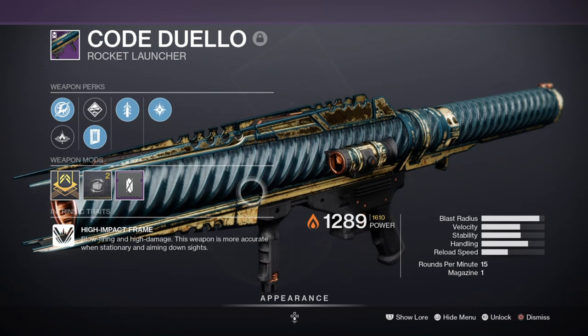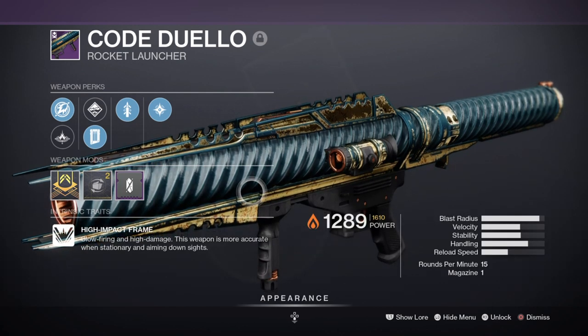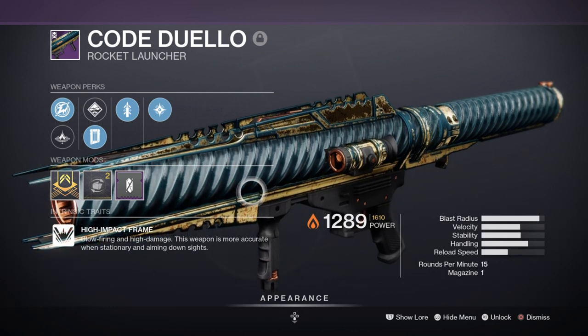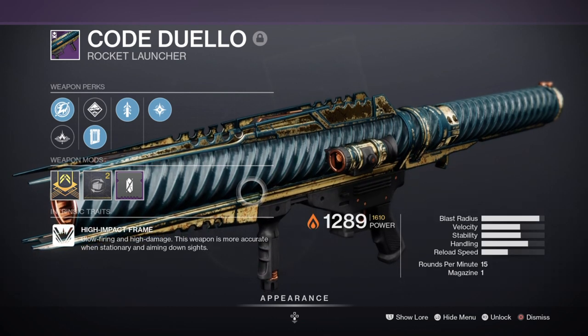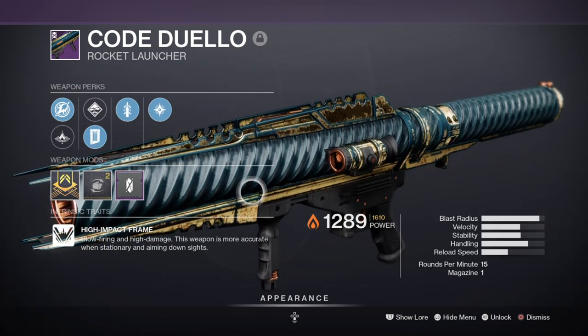For heavy, I've chosen the Code Duello rocket launcher with Quickdraw and Cluster Bombs, which is handy for increased DPS and shattering enemies. As rocket launchers have gotten a buff, now is a great time to use them for maximum potential against bosses. Swords are still king for quicker DPS, but rockets can now rival them with the right perks — and perks like Lasting Impression that increase damage further make legendary rockets a routine choice.